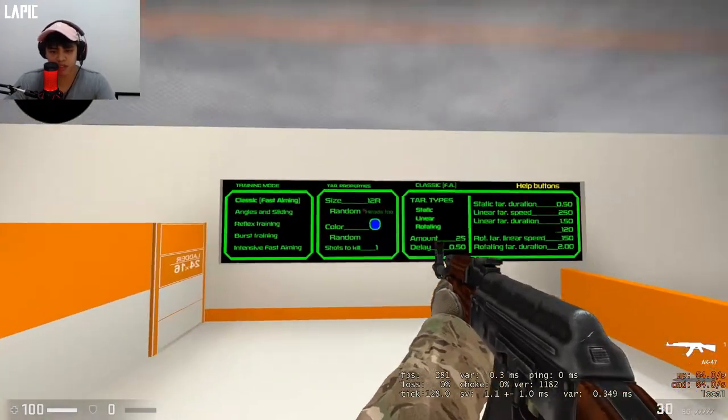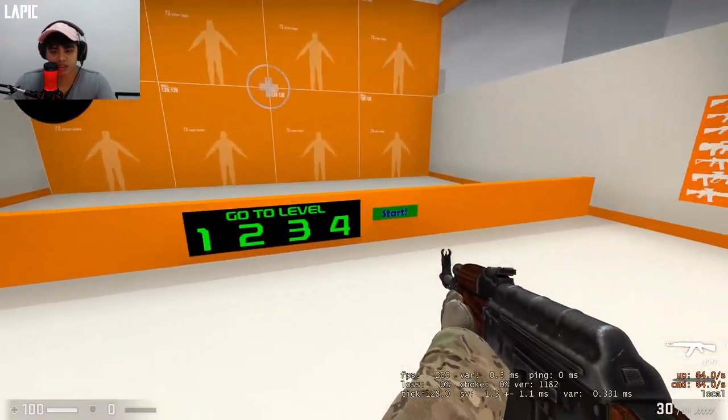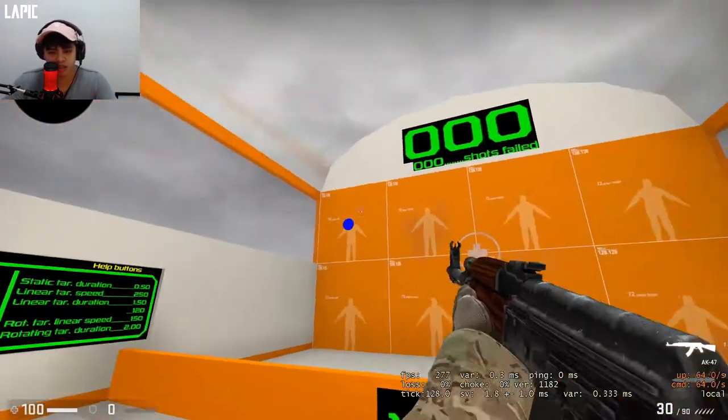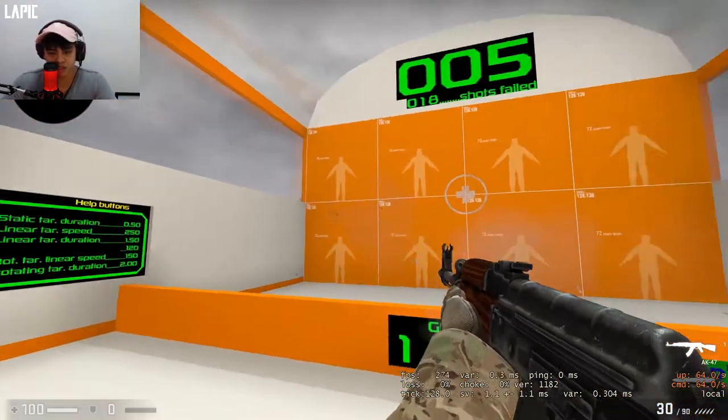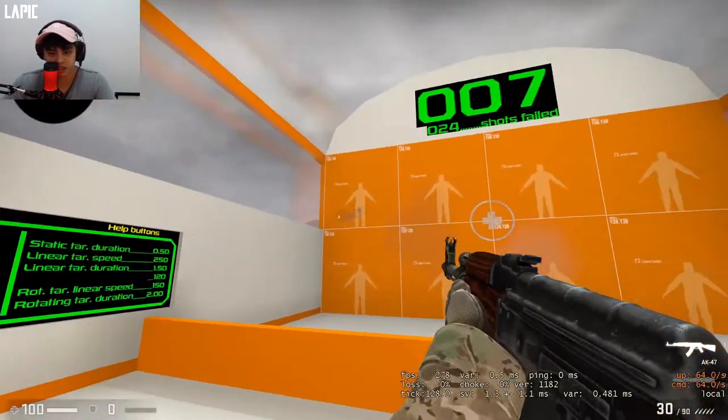When you're tired with that, you can change the size to a smaller number — let's go with 10r, so the dot is smaller. As you can see, it really makes you focus on being able to flick better onto your enemies in a real game.